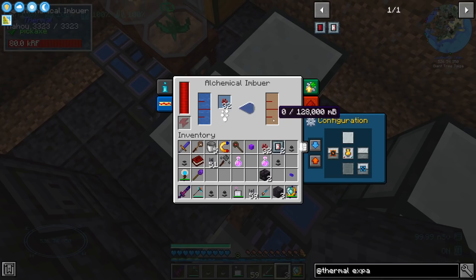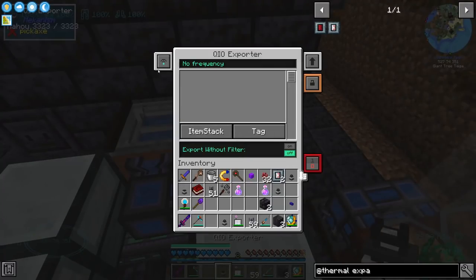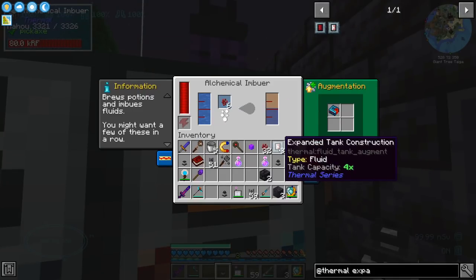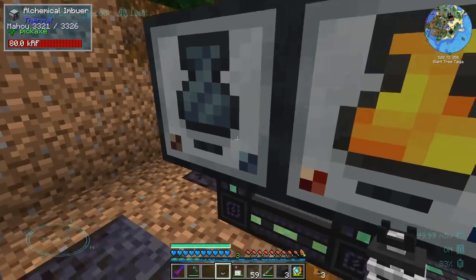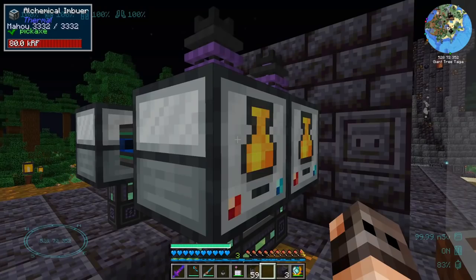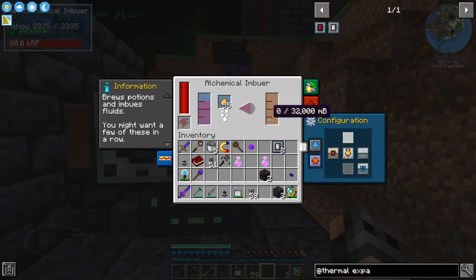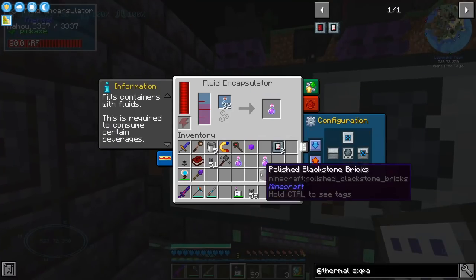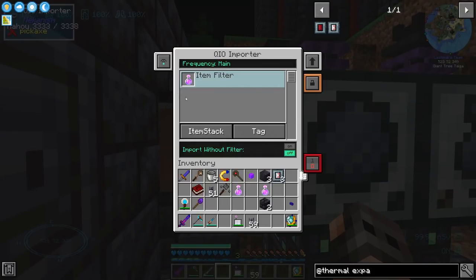If I give it a nether wart it should make an awkward potion — good, one bucket. I'll put an exporter on top, set the channel, and tell it to export nether wart. Interestingly, after I removed the upgrade it's still getting water — possibly a bug since there was a recent Thermal Expansion update I haven't applied yet. The second step is Regeneration potion, so we need Ghast Tears with another exporter. Then we add Glowstone to get Regeneration 2. Finally, the Fluid Transposer combines everything with bottles to produce Regeneration 2 potions, which I import back into the QIO network.